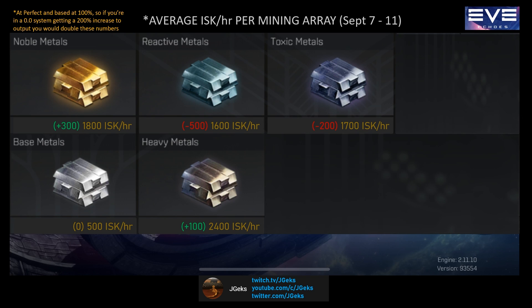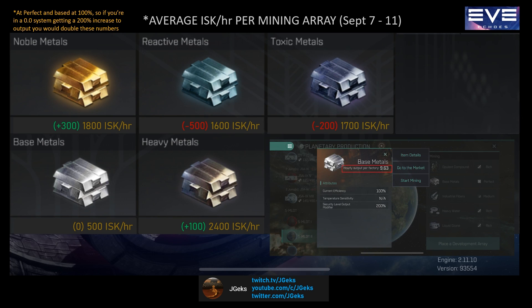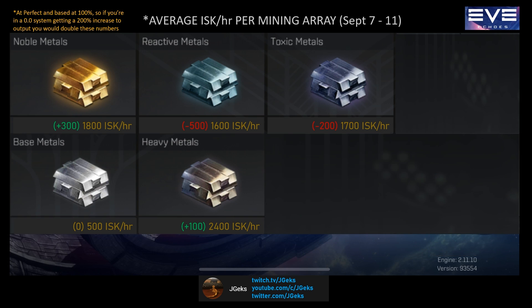Now up are the metals. The metals suffer from a low base output compared to other planetary materials. So while their prices sell for quite a bit, you don't mine them as quickly as other materials. Heavy metals are currently the only metal worthwhile to be mining for if your intent is to sell your planetary materials on the market. Reactive metals were good earlier on in the week, but have recently gone down by half in price. Base metals should be avoided at all costs while placing arrays.